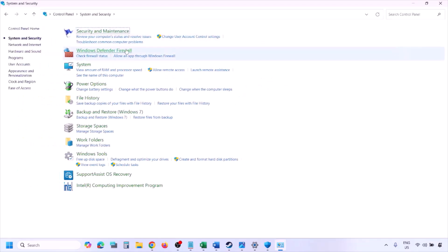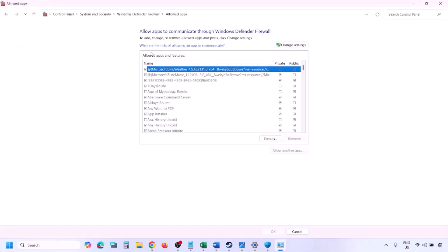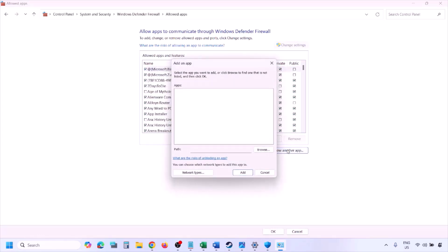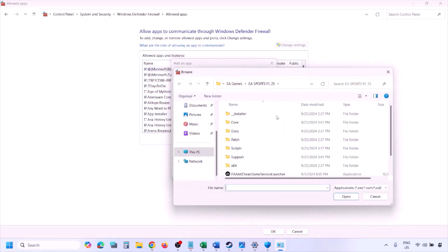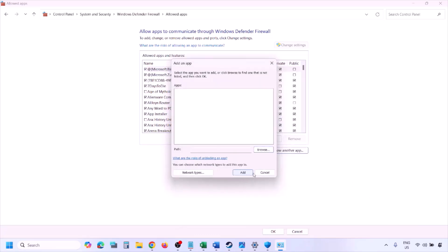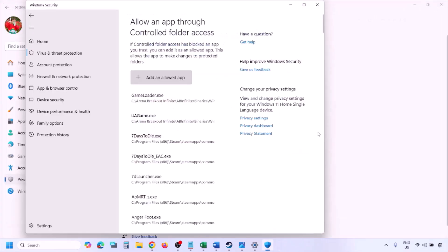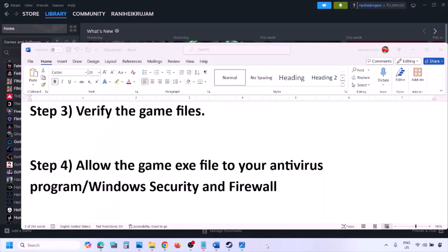You can do the same in the Windows Firewall. Type 'Control Panel' in the Windows search box, go to System and Security, then Windows Defender Firewall. Click 'Allow an app or feature through Windows Defender Firewall,' click Change Settings, click 'Allow another app,' click Browse, go to the game installation folder, select the game exe file, click Open, then click Add. Once added, click OK and launch the game.